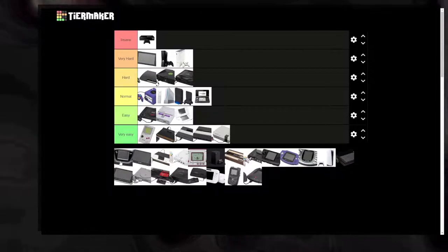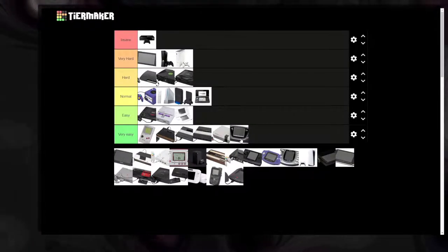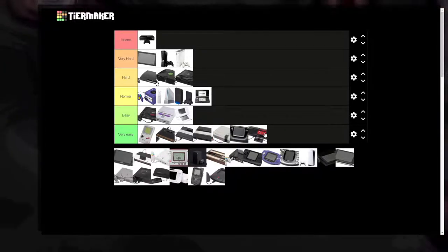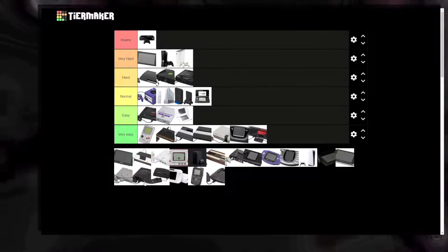The Game Gear is 8-bit — Very Easy. It's basically a clone of the Master System, so you can put the Master System with it.